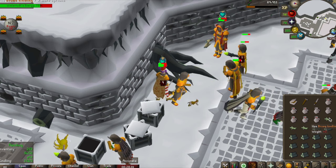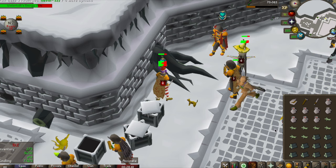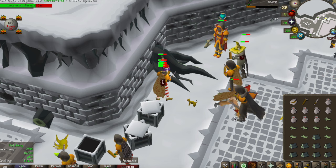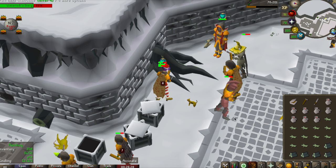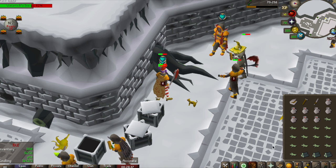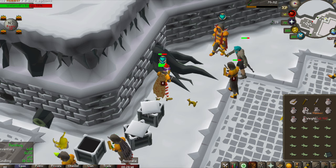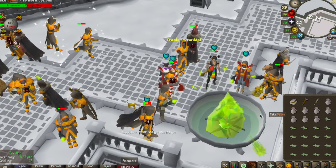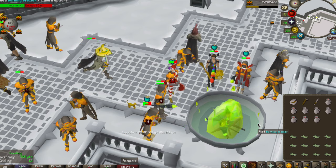There are a few different methods that people tend to use when they play Wintertodt. One is where you try to maximize your experience gained, the other is where you try to maximize the points that you get so that you get more supply crates, and then the other option is a combination method. To get a reward box you need to gain 500 points in the game. When I play I like the combination approach — for my first inventory I'll cut a full inventory of logs and then fletch that inventory, and for the remaining inventories I will just feed the brazier logs. But if you want to get maximum points for multiple boxes and multiple chances at the Phoenix pet, you'd want to fletch all.